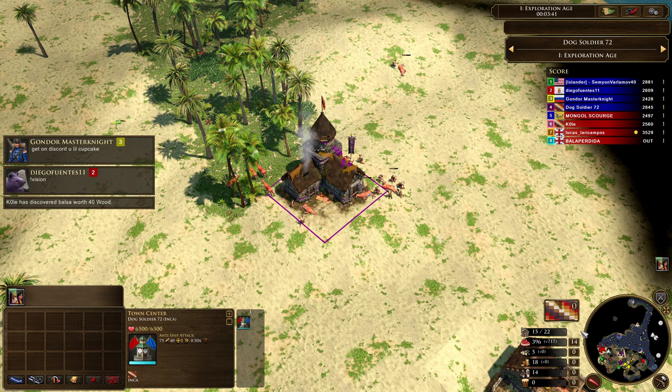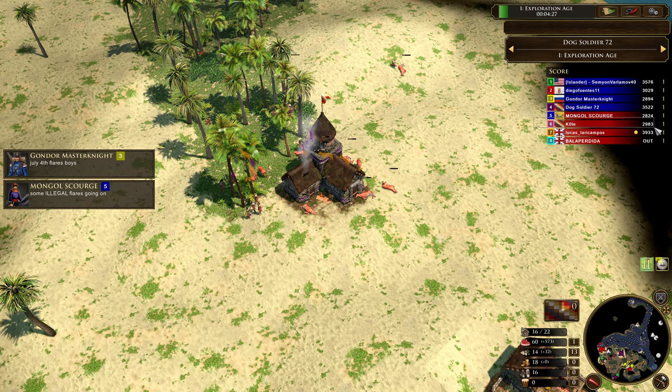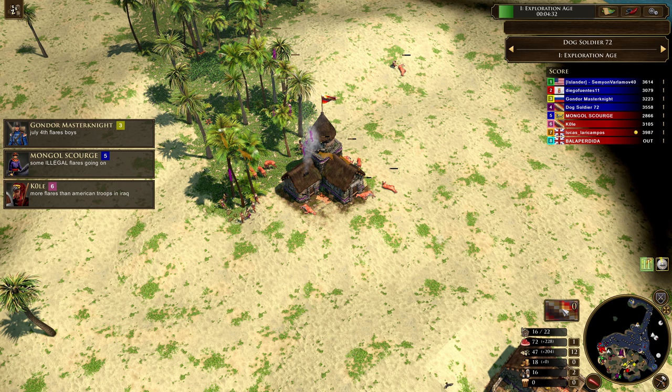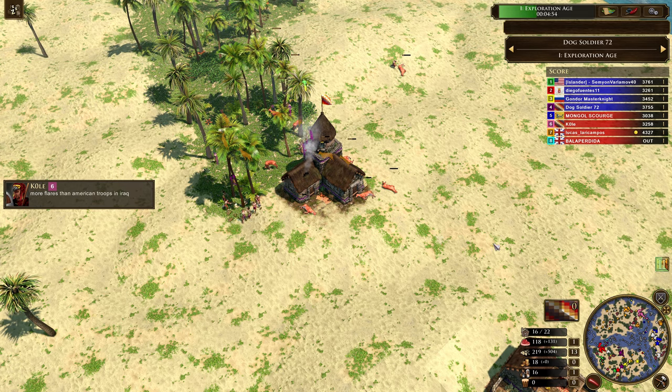The Inca are somewhat infamous on water maps just for being incredibly difficult to deal with because of their Chinchiraffes. Well, it turns out their villages are probably even stronger than that. And the reason why we can tell that is because in this game, we're actually up against another Inca player. We're up against Cole, and Cole is going to be providing us a little bit of friction when it comes to water. Let's take a look and see exactly what's happened in the early game.